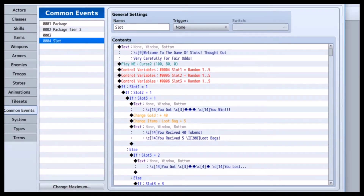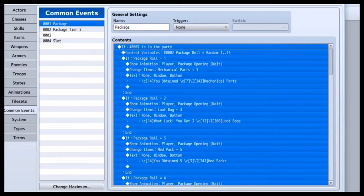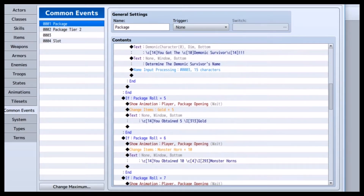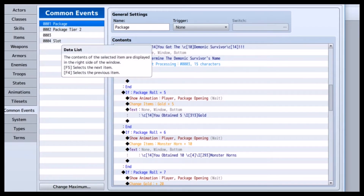So I saw a tutorial on how to make packages, and you can get any random item in a package. I did that. I got it, thought about it, and I'm like, hm, I wonder if I can add more to this — make it more complicated. And it lags, the actual thing, but it does work. I've tried it. It does work.